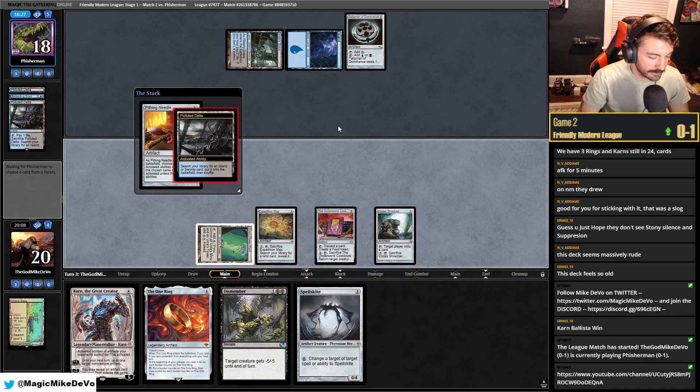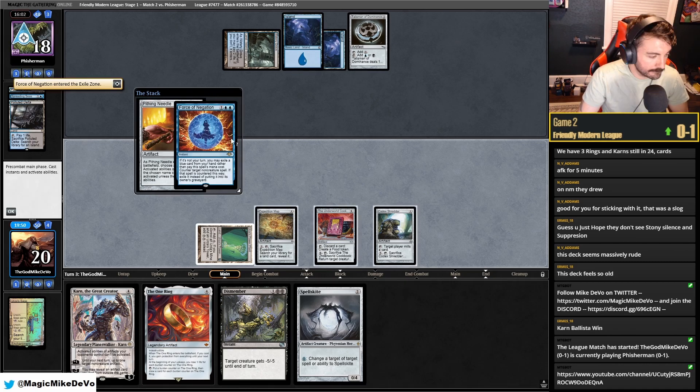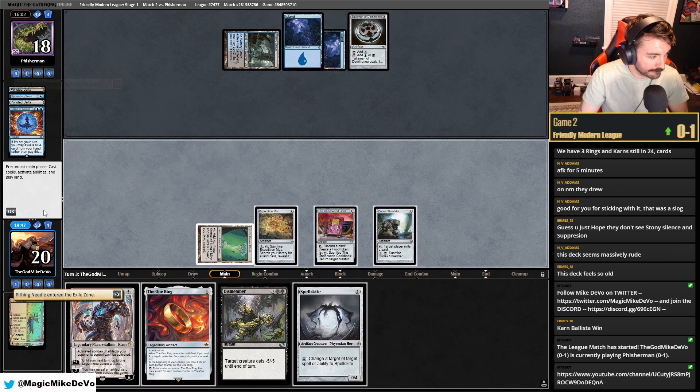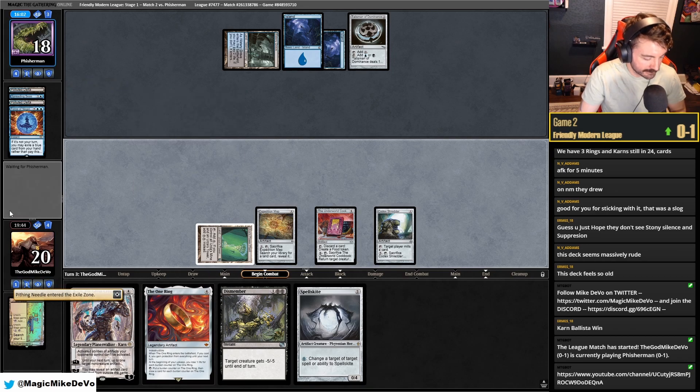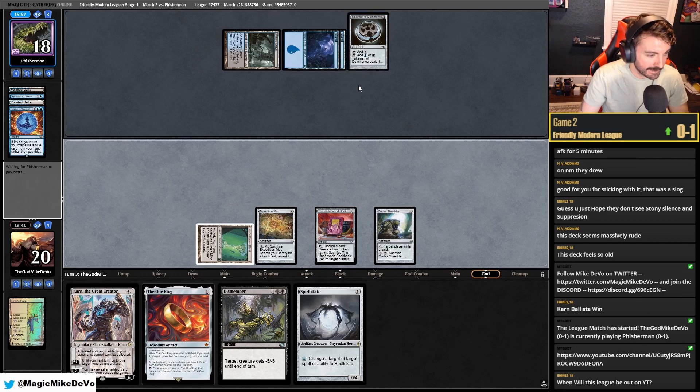Like Pithing Needle — they crack appropriately. What are they? The list is running Spreading Seas — I can't find a list running Spreading Seas. They forced it! Holy crap, I was not expecting that. That's huge — that was just a throwaway card. They forced Pitch Force. Holy crap. What do they have?